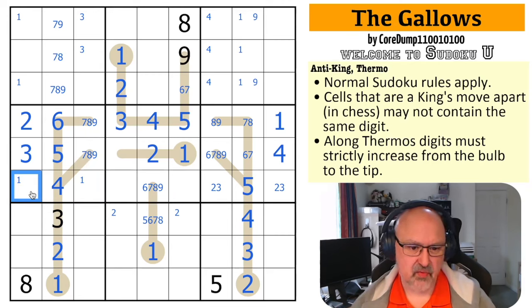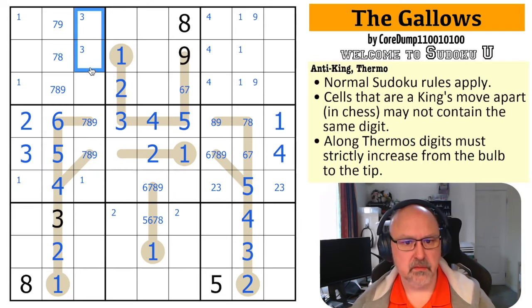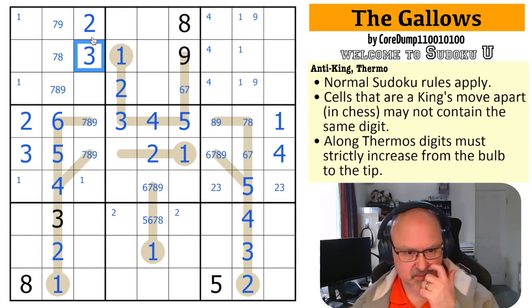Eight is in one of those three, so this is one, seven, or nine. Where's two? This two sees all of those — I can't put a two in there — so two is in one of these three. But that two sees both of those, so that's the two, which means this is the three by pencil marks.